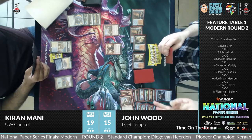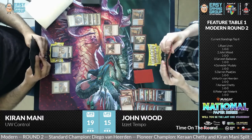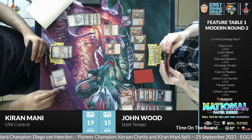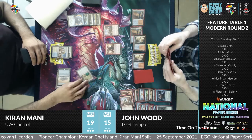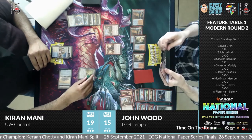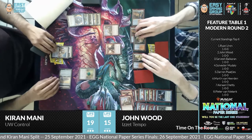Archmage's Charm: you can get control of a one-mana-cost creature. The Chalice of the Void is coming out — a huge play. It came out for one, so it's countering all one-mana spells. Obviously the one-mana spells in his hands won't be very helpful. And only Prismatic Ending, I believe, is the only thing that can get rid of artifacts in his deck — and it doesn't look like he runs it in the main board.